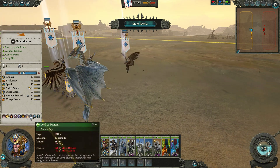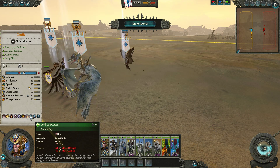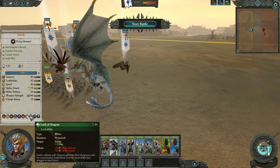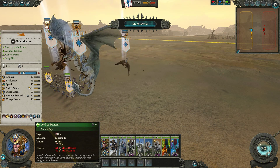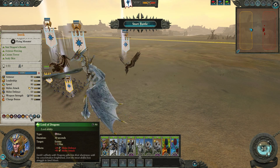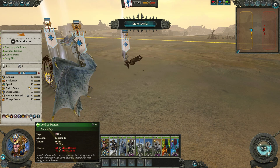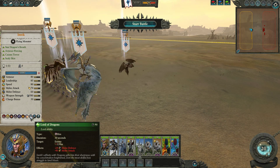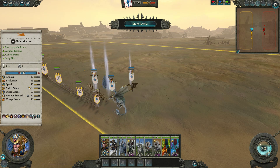Lord of Dragons is his first ability — a point-and-click debuff with 150-meter range, essentially a souped-up Enfeebling Foe. It debuffs enemy melee attack by 40 and melee defense by 24, lasts 30 seconds, and only has a 90-second cooldown. This can affect any unit on the map — it's not a hero-specific debuff like Hunter of Champions. If you need to snipe out a key target with Imrik, this goes really well with him, or if you just need to help other units fight, this can be a big boost.